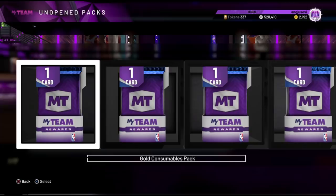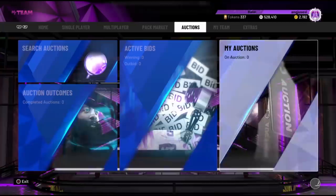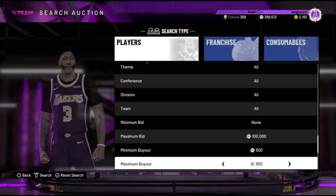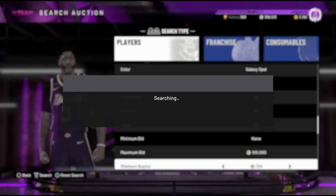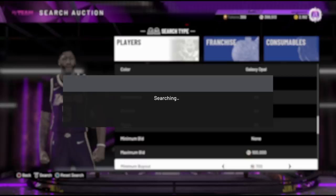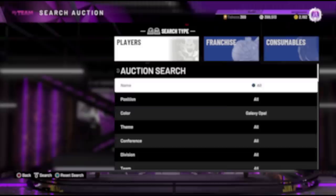In total, in an hour and seven minutes, we made approximately — with 15k for that diamond contract plus about 26k in MT — roughly 40,000 MT and over 40 tokens. Not too bad. Obviously I would have wished to get that new pink diamond Marcus Camby off the boards, but in reality it really wasn't that bad. Let me know down below in the comments if you ended up getting Marcus Camby from the boards, or what you got from TTO these past couple of days.